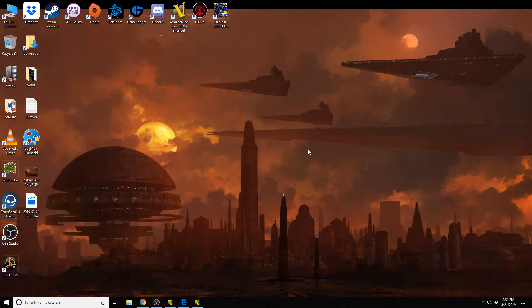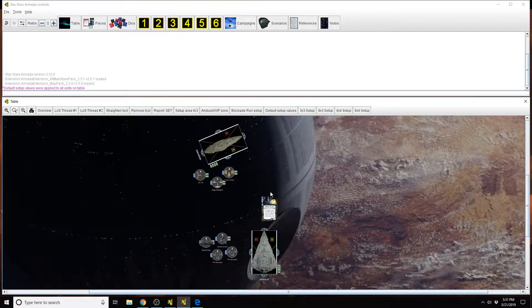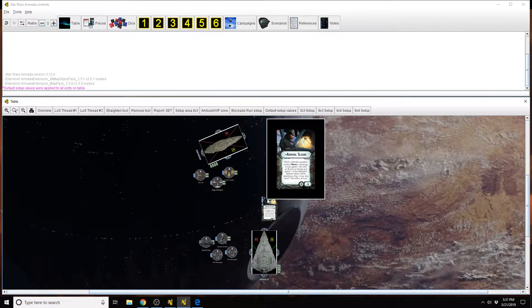Star Wars Armada Explained. I'm Karnak, welcome back. Today we're going to look at an Imperial Commander, Admiral Sloane.